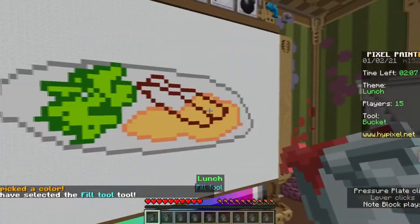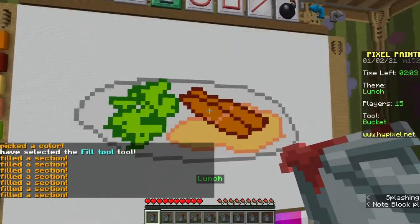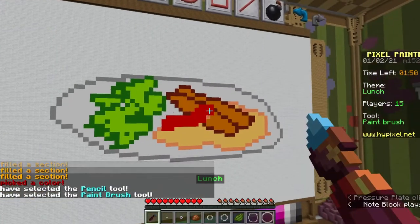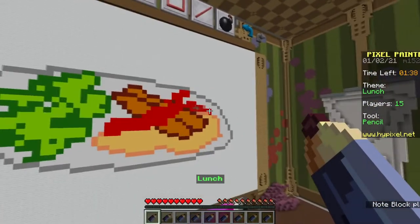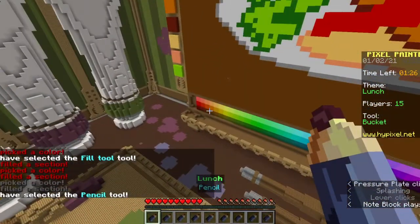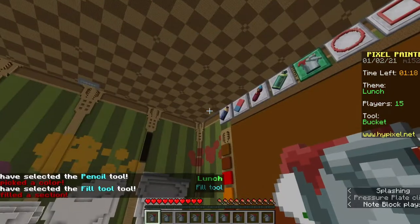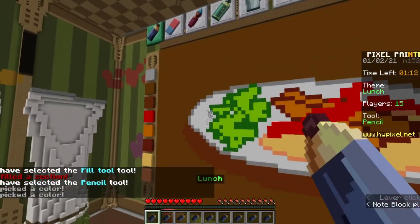Let's take some lighter color. Perfect, perfect. Some ketchup. Like that. Okay, cool. Let's do the table. That's good, that's good. Ooh, tiny shadow. And then shadings to the plate.